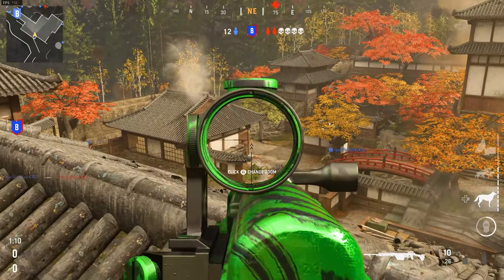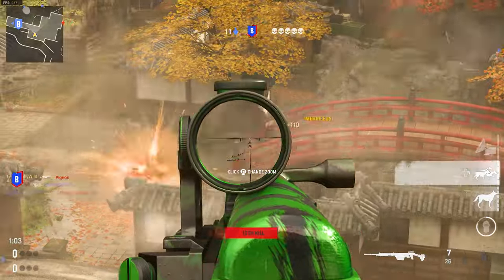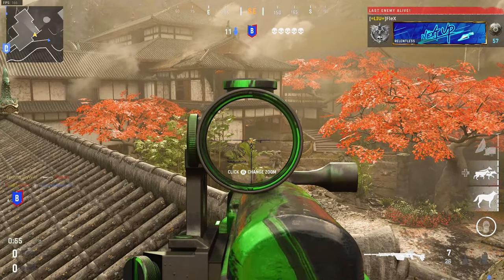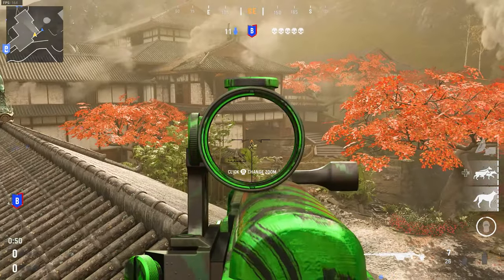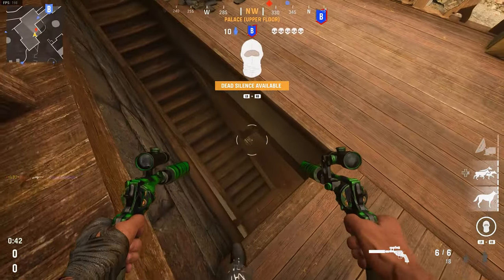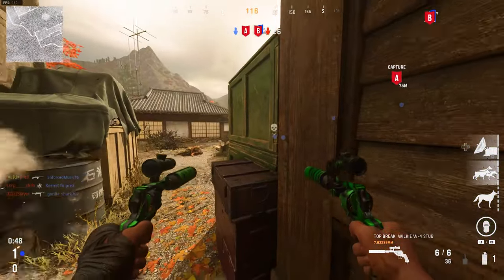I don't think they'll ever improve this camo. If we look back at some of the uglier mastery camos in Call of Duty — whether that's Advanced Warfare's Royalty or World War II's Chrome — those camos haven't seen any improvements over the years and they look very bland. That's kind of the same with Dark Aether. If you're comparing Cold War's Dark Aether to Vanguard's Dark Aether, there is a clear winner. Cold War doesn't have any competition here. Vanguard's is just the green tiger camo while animated. I just want to say again, it looks good in-game, but for what the camo is and what it stands for, it's not worth it whatsoever.